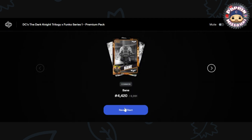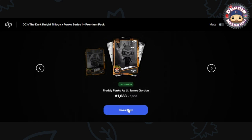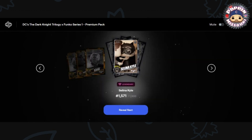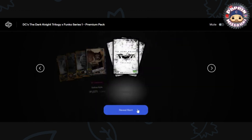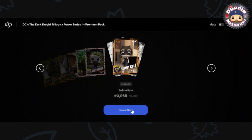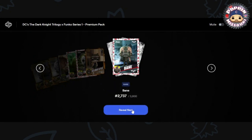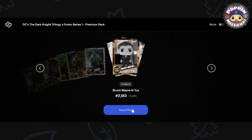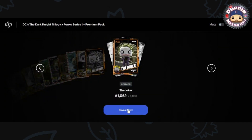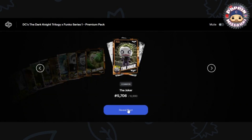Our first card: Common Bane. Uncommon Freddy Funko as Lieutenant James Gordon. Uncommon Bane. Legendary Selina Kyle — there we go. Epic Bane. Epic Joker. Common Selina Kyle. Rare Bane. Common Bruce Wayne in his Tuxedo. Uncommon Joker. Common Joker. Common Joker. Pretty cool animation on the Common there.